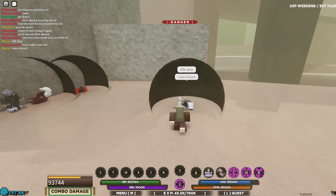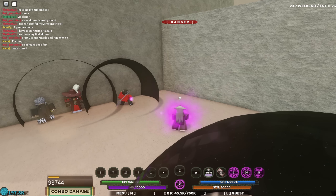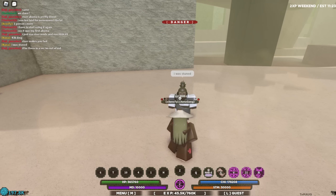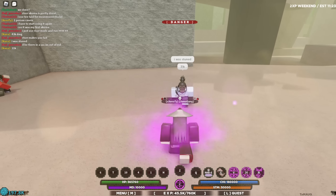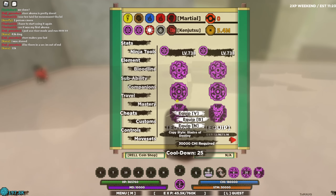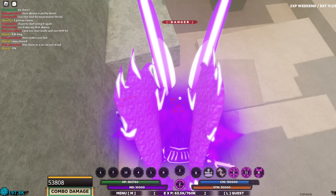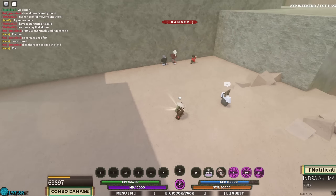Second move: Samurai's Blade. There you go — puts them in the genjutsu. It did 31k damage. Could be better, but it's still a stun so you gotta make a balance. Then we got Blades of Destiny which pulls out the Susano.